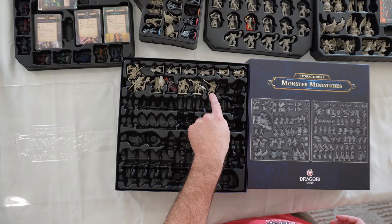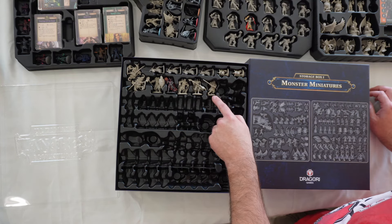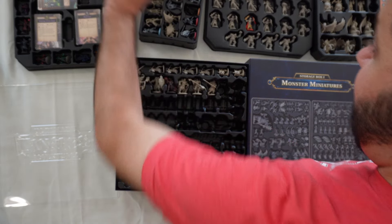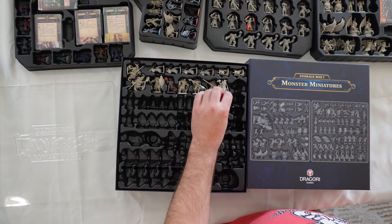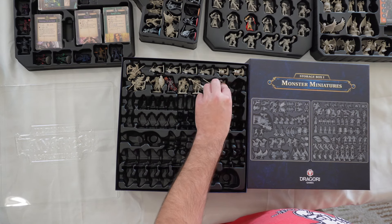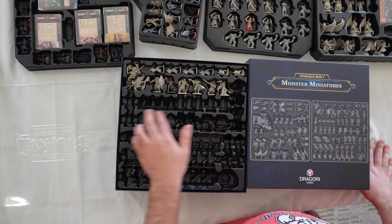Next one up is the Kemet Berserker, which is in Tray Two of the Taneris Adventures box. Next one here, I believe, is the Zombie Lord who is also part of the Villain Pack. If you haven't unboxed your Villain Pack from the last wave, that's basically where it is. He goes right there. All right, so we got that section done.